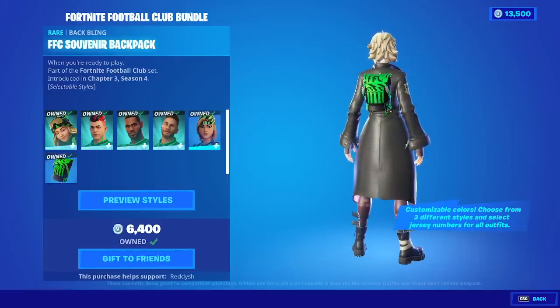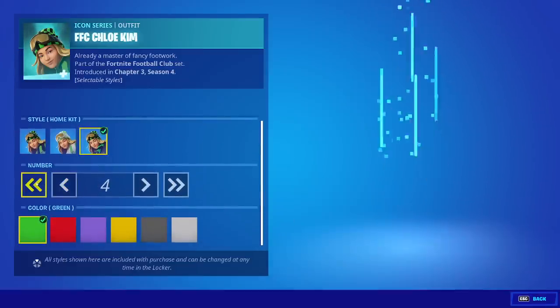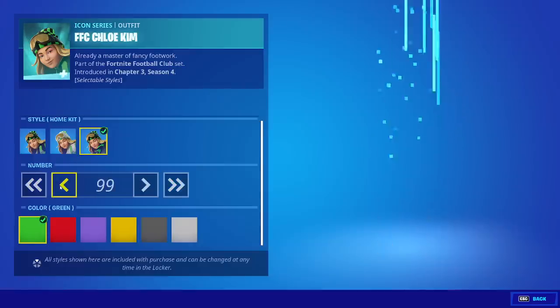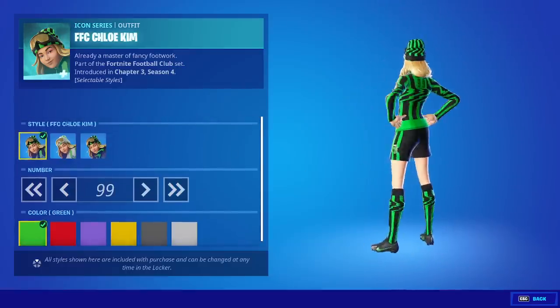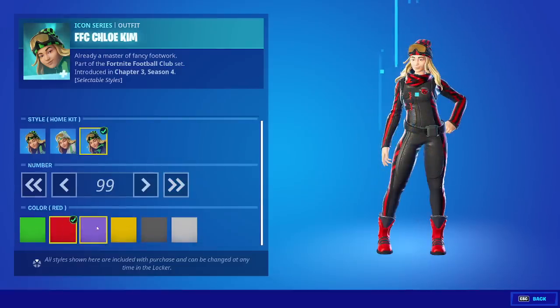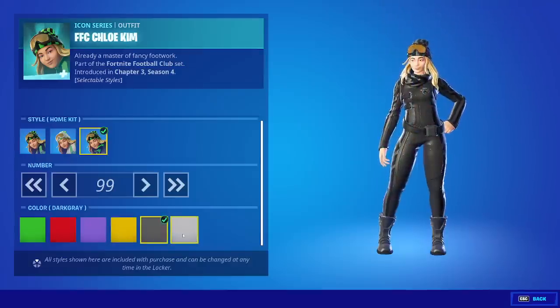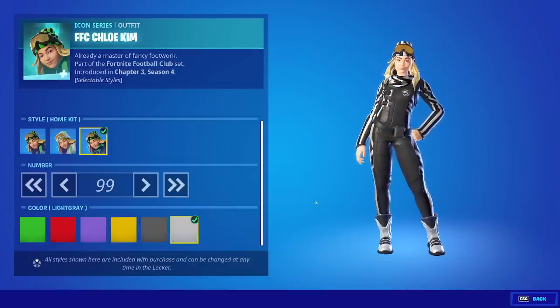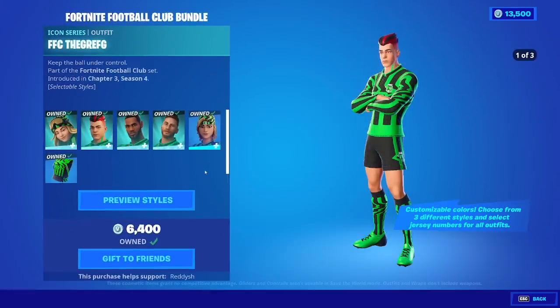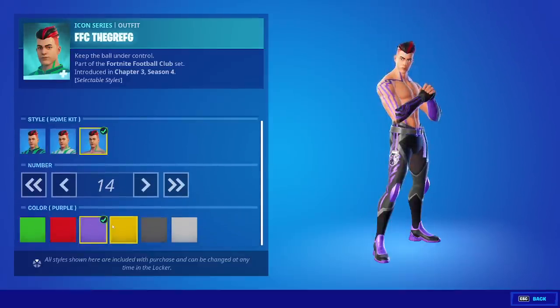And the souvenir backpack. Each one of these characters has three different edit styles. You have a number between zero and 99 on the outfit. Only the first two outfits have the number — the third outfit, the number doesn't show up anywhere on it. You can also change the color. The color schemes are cool, but these are nowhere close as good as what we had recently with the other football skins. It's cool that we have these different icons in this sort of scenario, but this is just so random to me.